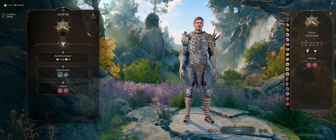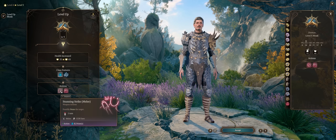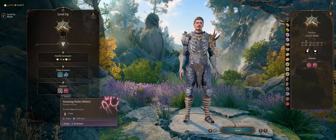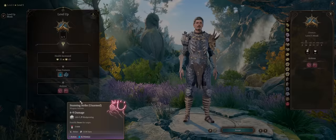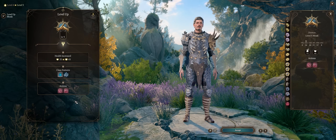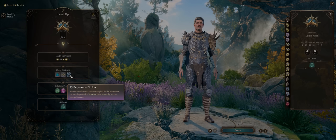At level 5, monks get the classic extra attack, just like other martial classes. For each normal attack, you can use a bonus action for a normal punch, or use Flurry of Blows for double. We also get the classic Stunning Strike monk ability — it's your punch, except you also get to stun enemies, and you can do it both with melee or unarmed. At level 6, we get another movement speed boost when unarmored, together with Ki-Powered Strikes so unarmed punches bypass enemy resistance and immunity to non-magical damage.